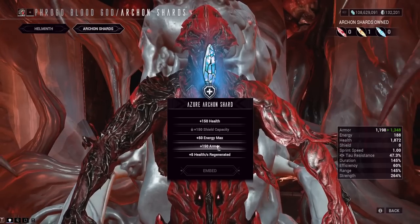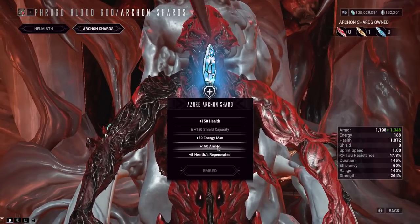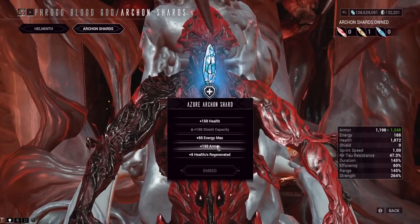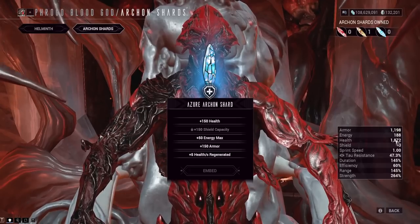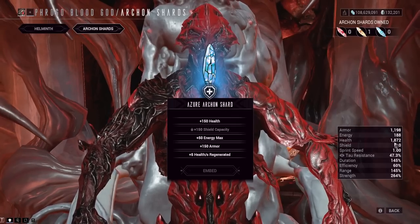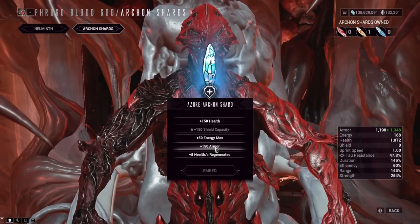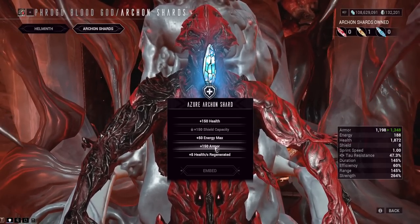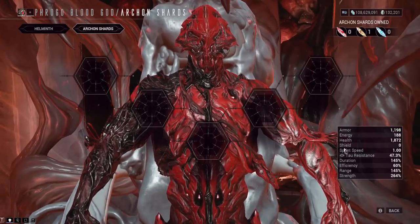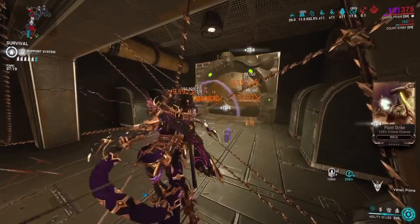For armor and health EHP calculations, you want to make sure your armor and health are balanced. If you have basically zero armor on a frame like Nidus with lots of health, you're not optimizing EHP. On this Nidus build I have about 1100 armor and 1800 health, so I'd probably want a bit more armor for the best EHP — keeping in mind that Nidus has built-in health regeneration and I sometimes run Arcane Grace on him. At around 2000 armor you do hit pretty nasty diminishing returns though.